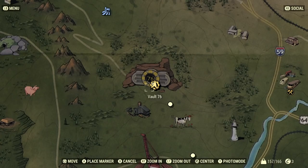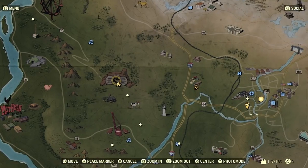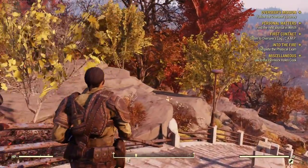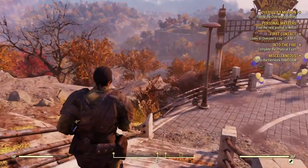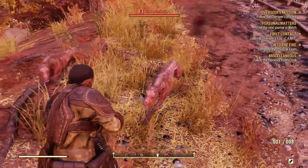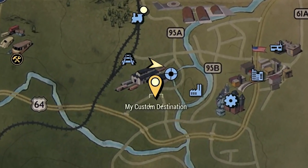One of the easiest places to find power armor is in Morgantown, directly east of Vault 76, where the game begins. The main quest line also takes you there fairly early, so you can always wait until you're in the neighborhood before searching for this particular set of armor. Or you can make a beeline for it right away, avoiding rabid dogs and mole rats until you come to a nondescript warehouse on the western edge of town.